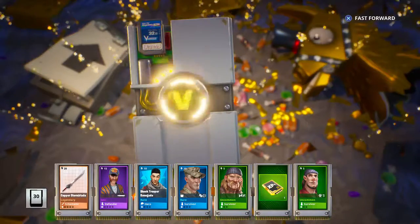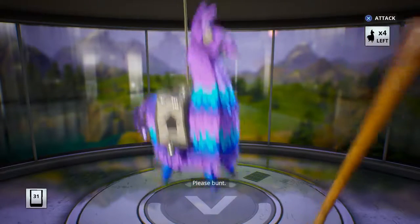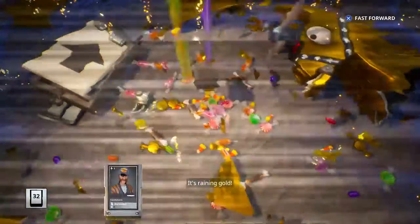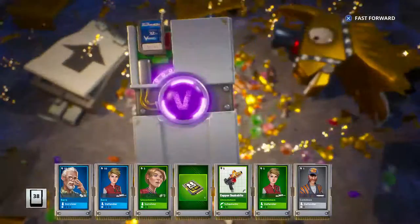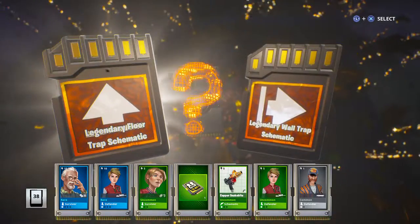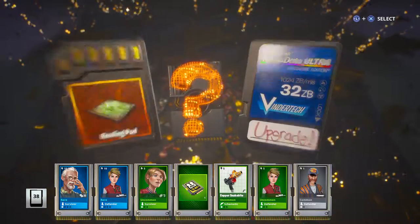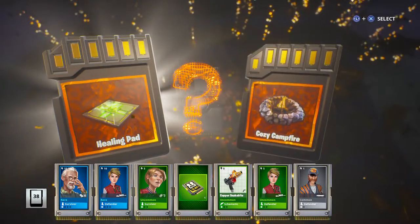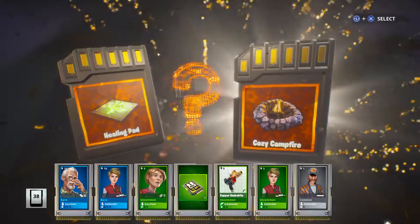Oh yes — a copper storm blade, a mythic! We did get it — I thought we weren't gonna get it. Oh, silver again — cross your fingers — gold again, second in a row! I'm liking this llama, these ten are actually pretty good. Oh, we went straight to legendary — we skipped purple and everything! Let's go — ceiling floor trap. Legendary floor trap schematic. Cozy campfire healing pad or healing pad cozy.